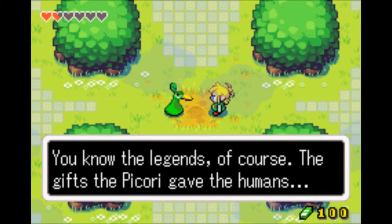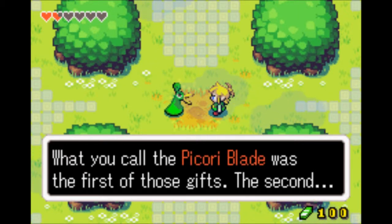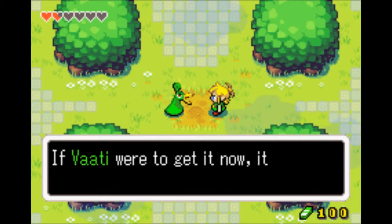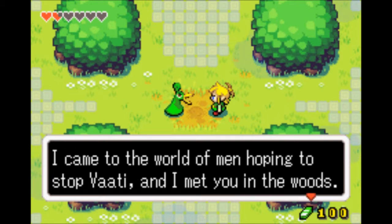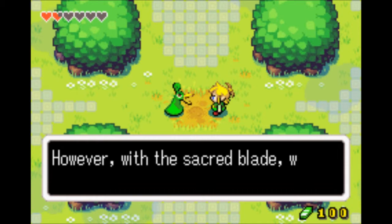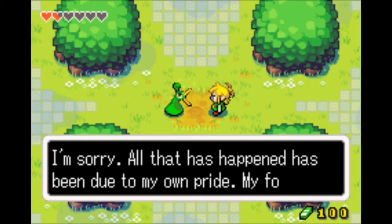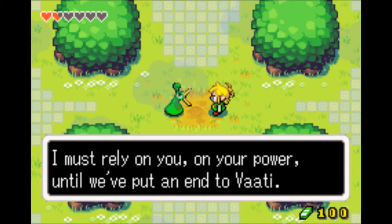You know the legends, of course — the gift that Picori gives the humans. What you call Picori Day was the first of those gifts. The second we call the Light Force — a sort of limitless magical power. If Vaati were to get it now, it would be devastating. I came to the world of men hoping to stop Vaati, and I met you in the woods. With the sacred blade, we can certainly restore Princess Zelda. All that has happened has been due to my own pride, my folly. I must rely on you and your power until we put an end to Vaati.